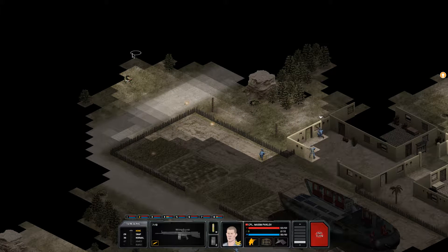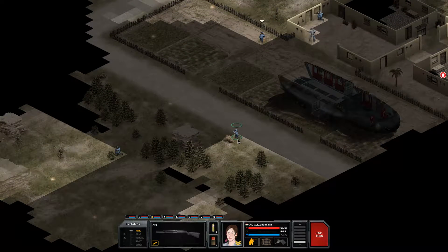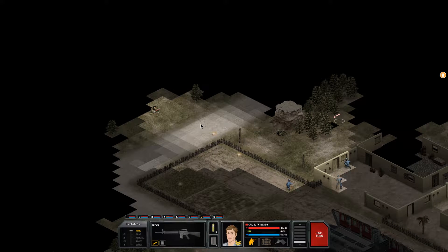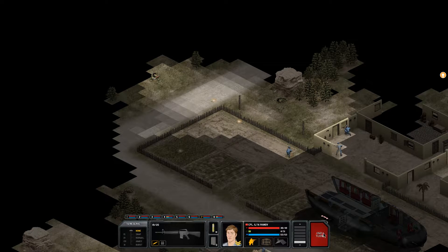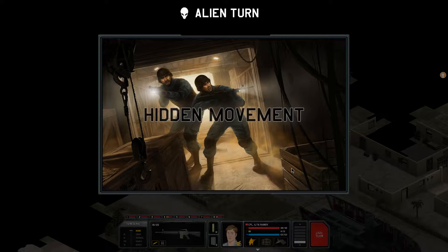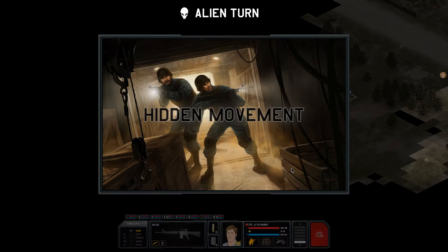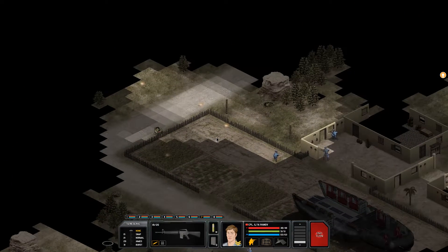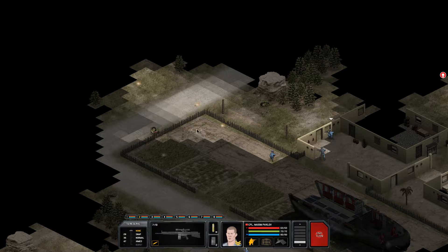It looks like that's going to be the best shot I can get - managed to land that. Who else needs to go? I think that's everybody, so now we're just going to have to end the turn and hope this doesn't turn out bad for me. They haven't shot at me - that's good, possibly they didn't see me. I also had something moving over here, that could have been a civilian though. I still have a shot here - let's go with the aim shot. Managed to get a hit there.